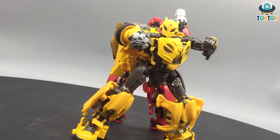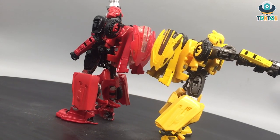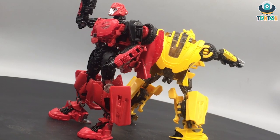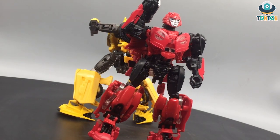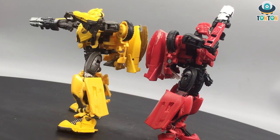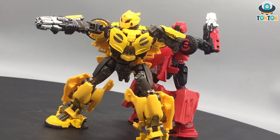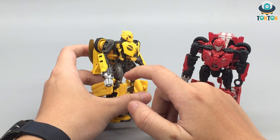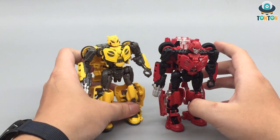The next combo is numbers 64 and 70 — Cliffjumper Cybertronian and B127. These two are essentially remolds of the off-road Bumblebee, but they have a bigger backpack because the off-road Bumblebee was based on a Jeep without a roof, which kept the backpack clean. These two have a sports car alternate mode, so they suffer from a bit of backpack kibble. Personally, I prefer B127 over Cliffjumper because of the better color scheme. They're still nice figures, though I wish B127 came with a dual machine gun in his alternate mode rather than what's included.